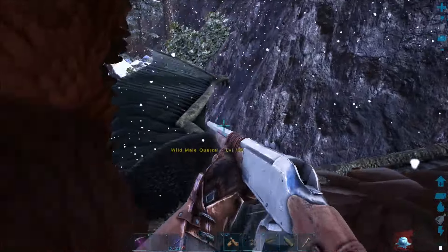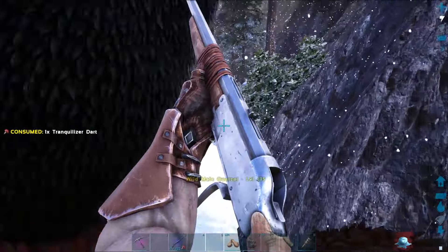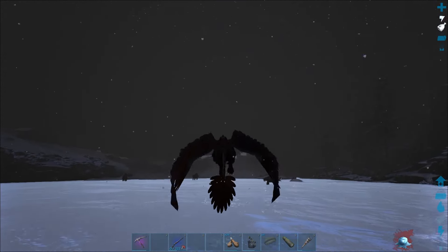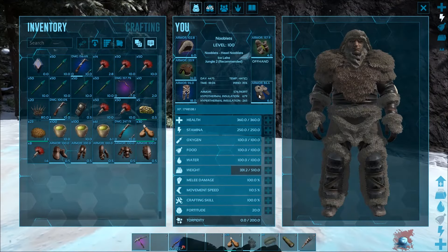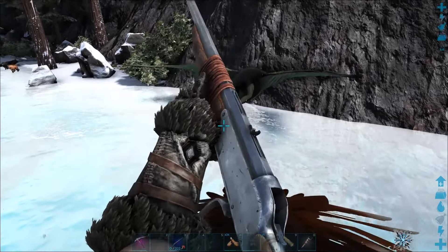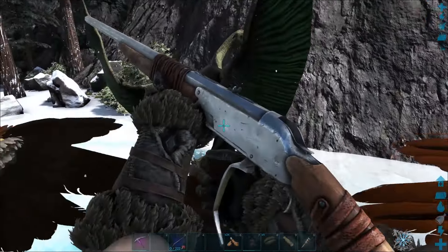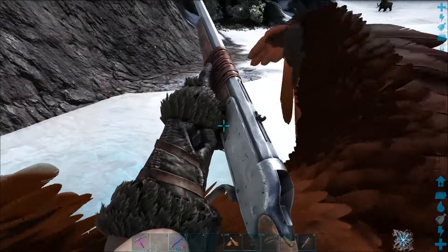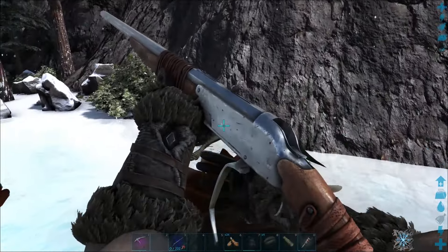On a Ragnarok map we always seem to head towards the ice area, and the cold is starting to kill me. I haven't got my fur armor on me so I'm going to have to head back to base to get it. I almost died but I managed to get out of the cold area in time, and now I've got my fur armor. This is really not a good place to knock a quetzal out — there are a lot of wolves around.